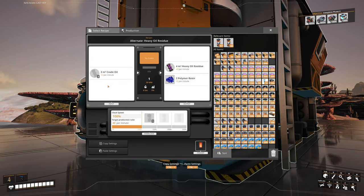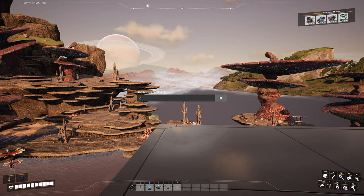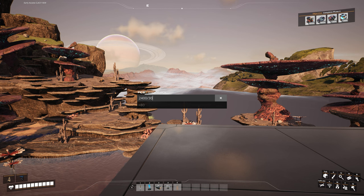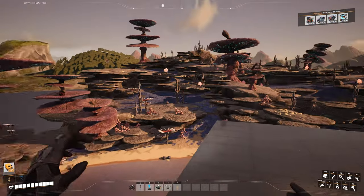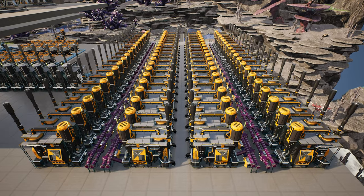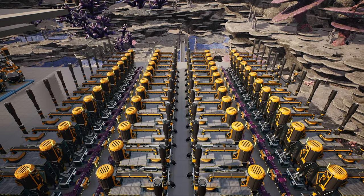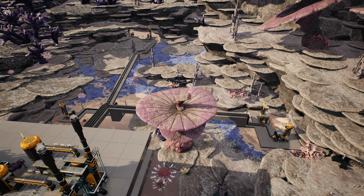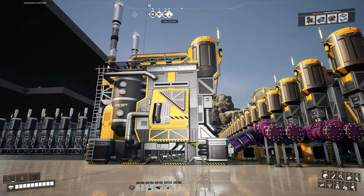The heavy oil residue sends out 20 resin, so every three refineries feed one plastic refinery - a three-to-one ratio. We have 4 times 600, so 2400 crude oil. 2400 divided by 30 is 80 refineries needed. Four lines of 600 divided by 80 means 20 refineries per crude oil line. One line feeds 20 refineries, four lines side by side, all the resin merged together to make plastic. I've now added the 80 refineries, all connected, one crude oil line going into 20 refineries each.